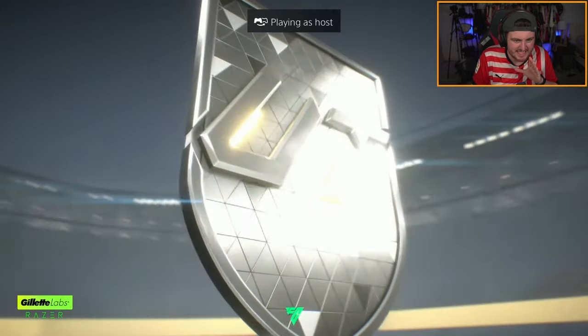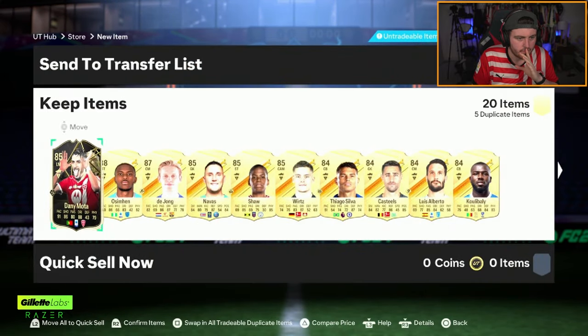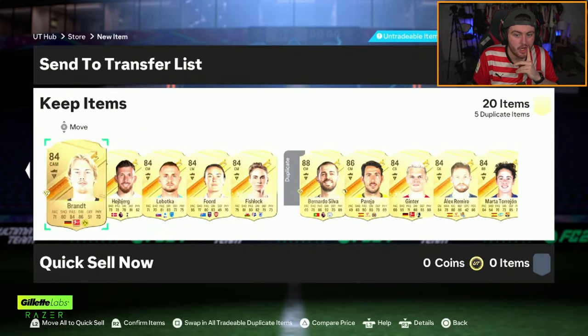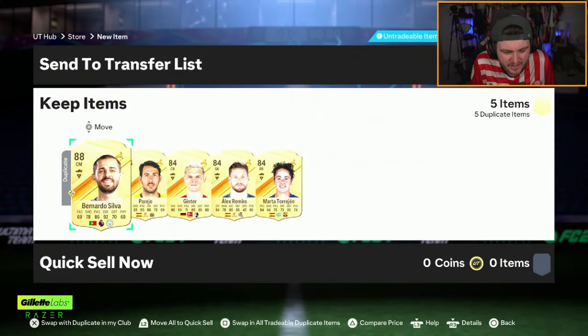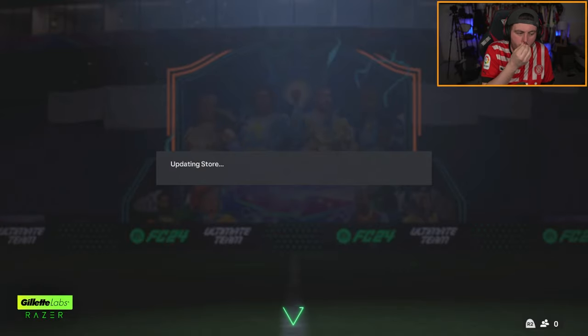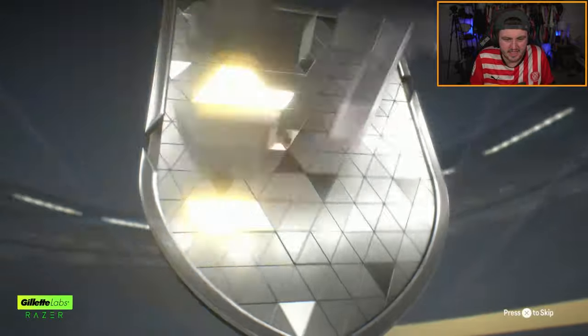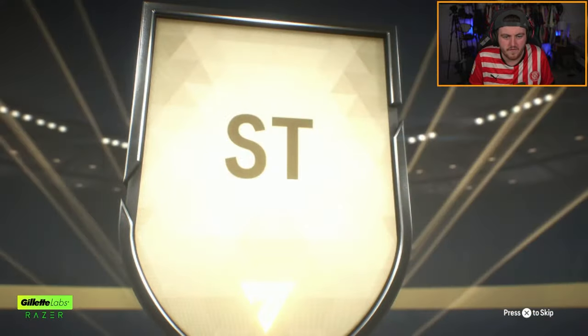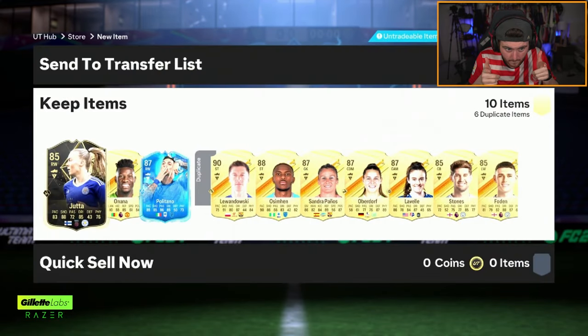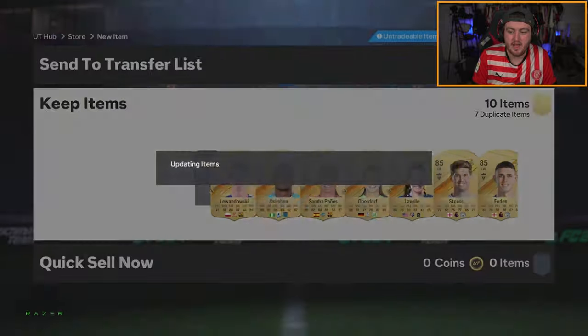84x20 and an 85x10 - fantasy FC cup rewards. Danny Mota and some fodder, no fantasy FC cards unfortunately, but they're tradable which is nice. I've got strong feelings about the 85x10 - I've got belief in fantasy FC cards. Another Victor Oseman. We did get one but it's only Politano, which is not great. Fodder was all right though.